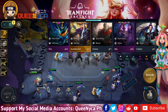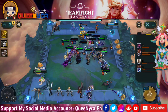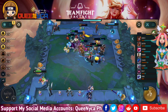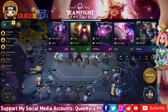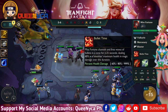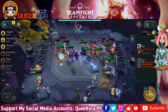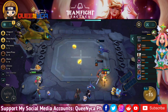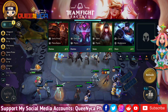Mordekaiser is a Dark Star Vanguard. His ability Indestructible has him gain a shield that absorbs damage; while the shield persists, he deals magic damage per second to all nearby enemies — shield is 350/500/900 and damage is 50/75/125 at one/two/three stars. Poppy is a Star Guardian Vanguard. Her ability Buckler Toss has her throw her buckler at the furthest enemy dealing damage, then it bounces back to shield her — shield is 200/350/600 and damage is 100/175/250 at one/two/three stars.